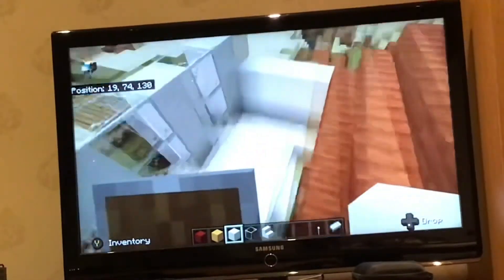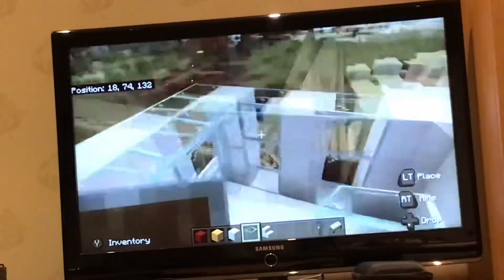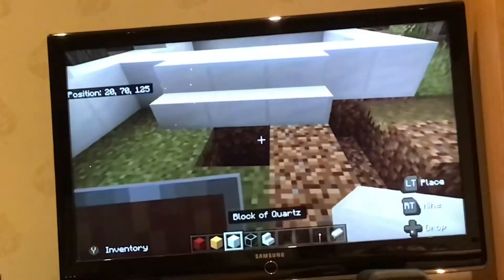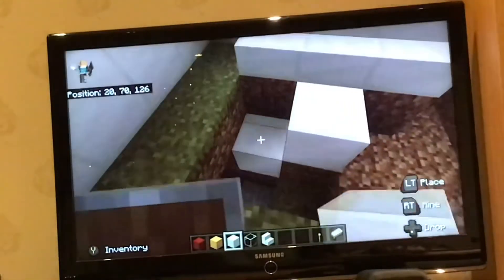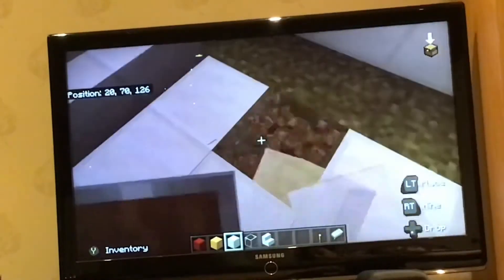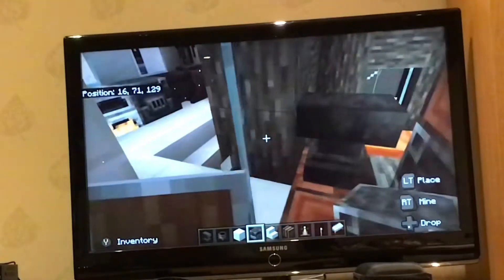Coming along nicely, actually very nicely. I'm thinking about making my entire roof glass, going all around here. So just here I'm going to have a nice entranceway — let me just clear out this dirt. This is the hole the creeper blew up and I've just built over it. There we go, placing these blocks and windows coming along.